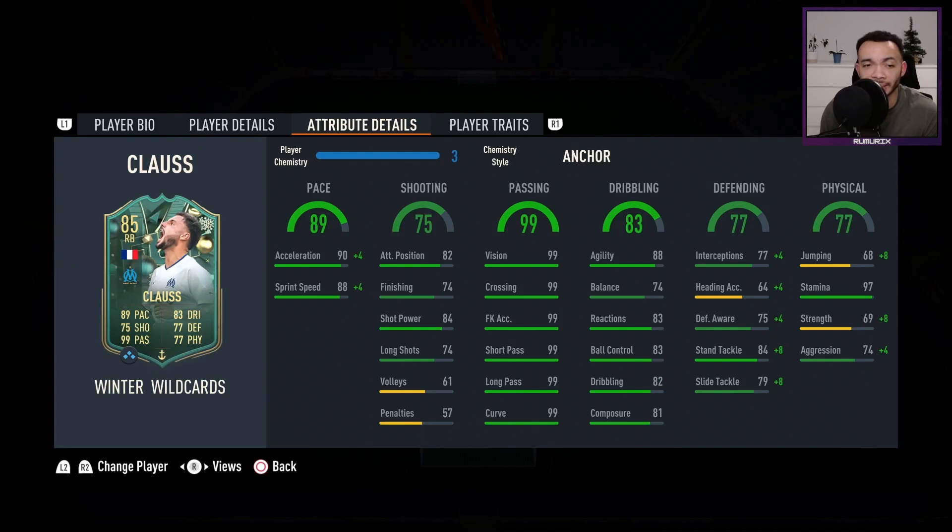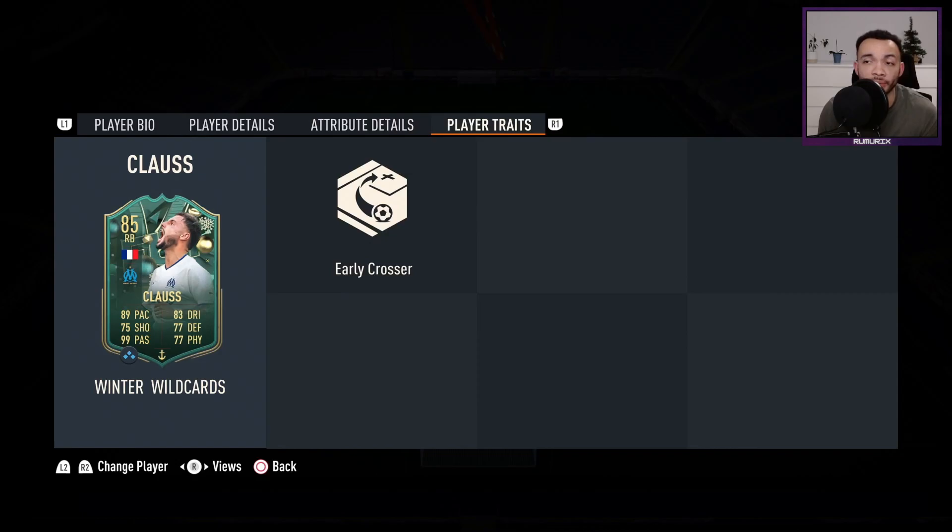Defending, boosted by the anchor. Interceptions up to 81. Heading, meh, at 68. Defensive awareness not the greatest at 79. Standing tackle up at 92 though and sliding tackle at 87. Physical stats: jumping 76, stamina great at 97, strength 77, aggression 78 — pretty average.